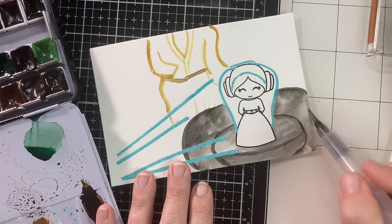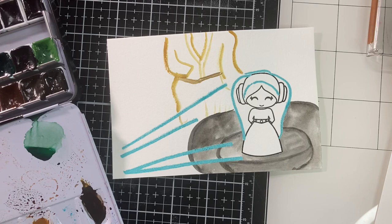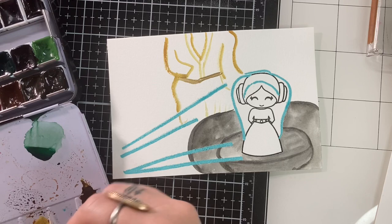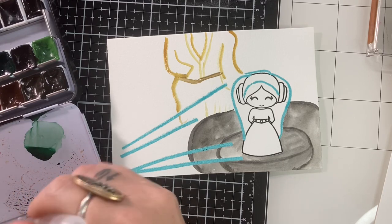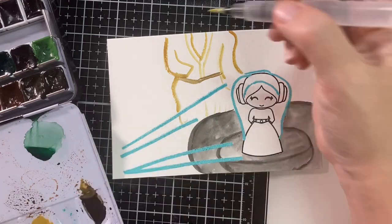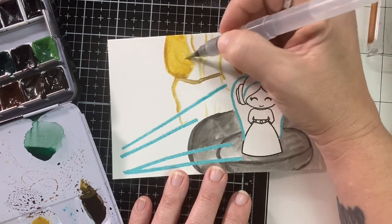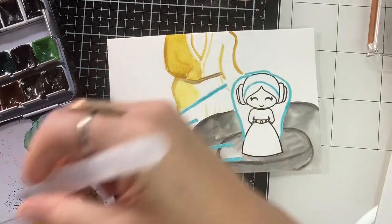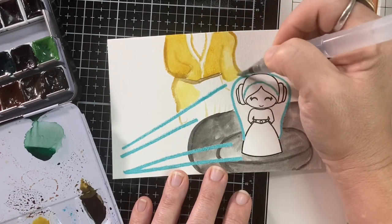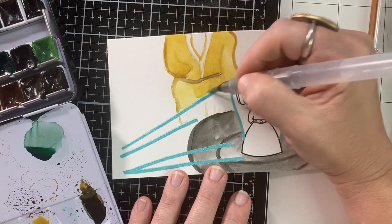I've been stocking Kindred Stamps lately. They make so many different movie character-based stamps and I'm just loving it. When I was growing up, my name is Toby, so one of my nicknames since I was at least five is Toby One. A lot of kids used to call me Toby One Kenobi.